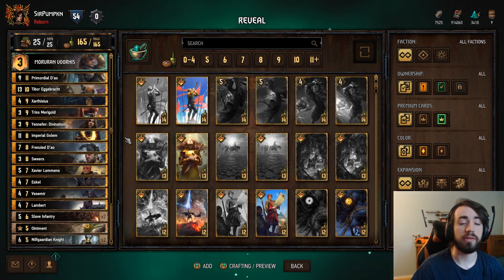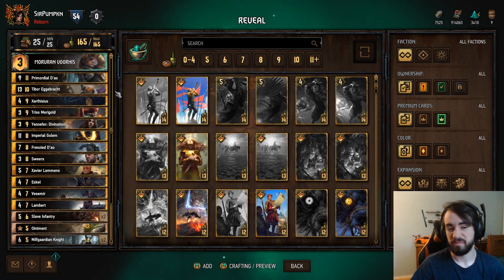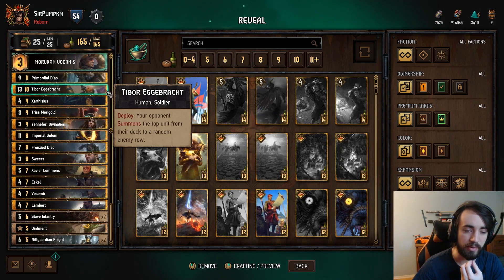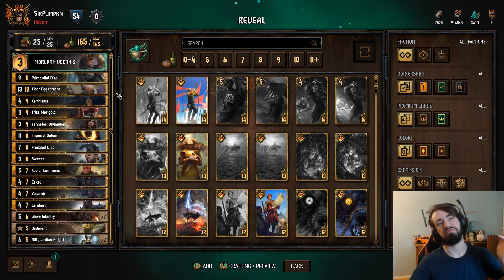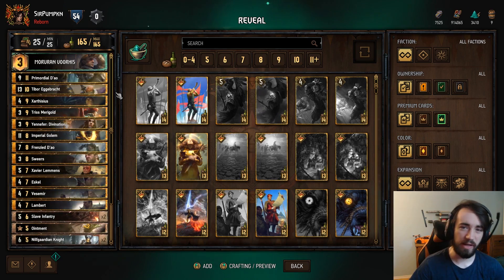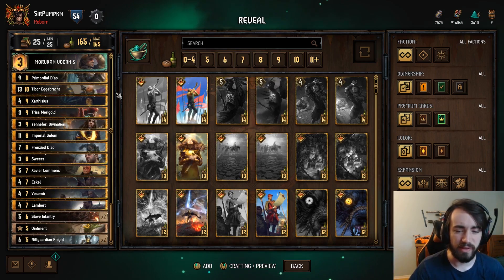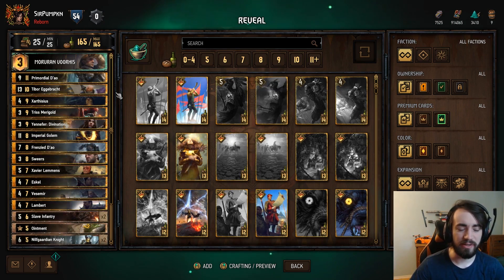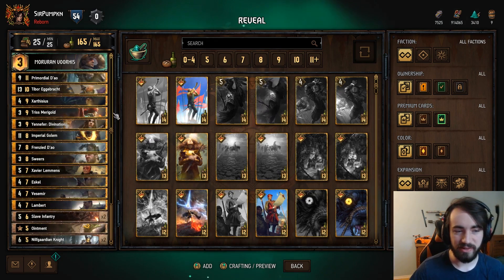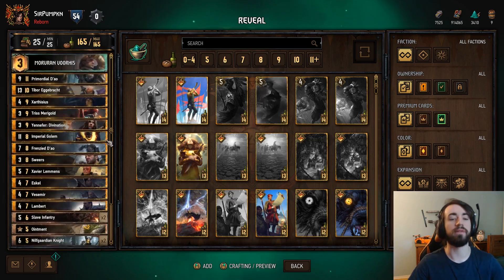It's also really good in reveal mirrors because it increases the odds that you'll win the recruit wars. Tibor: basically the same effect — it's a thirteen for ten. Deploy: your opponent summons a top unit from their deck to a random enemy row. If you get unlucky, you'll summon a massive card for your opponent, but more often than not I find myself summoning between a two and a four strength unit because their card doesn't get the deploy effect. So you're usually getting ten for ten or about nine for ten. The main reason you play this is once again the same as Dao — higher points on Zarthysseus, Triss Marigold, Yennefer, and higher chains that recruit goes off.